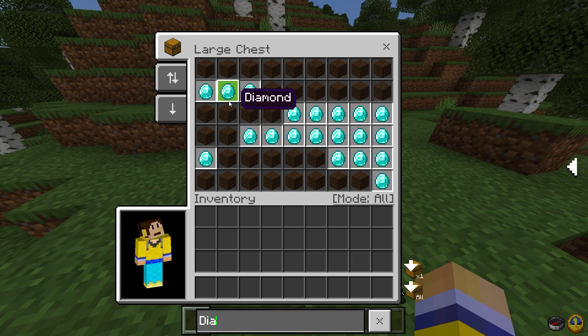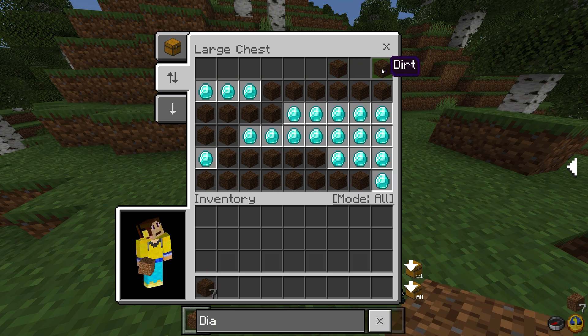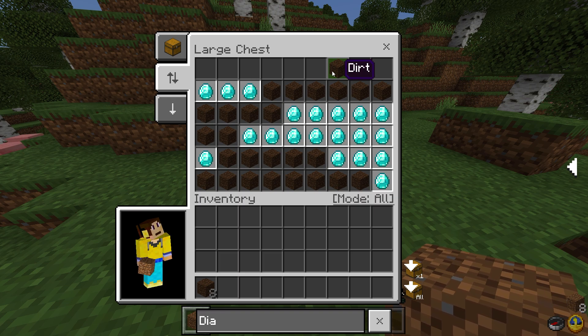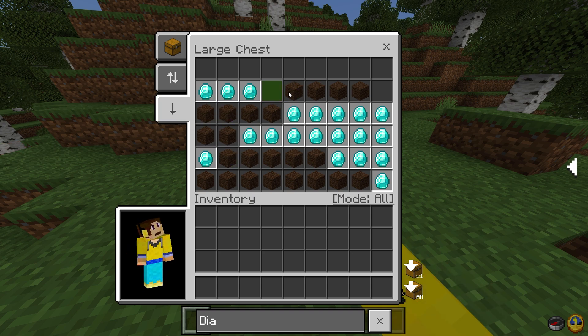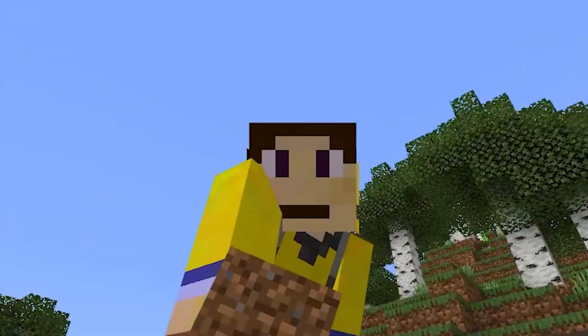Over here we also have Quick Move mode and Drop mode. If you click Quick Move mode, items quickly transfer into your inventory with just a left click — no other input needed. You can also transfer items back quickly, or click Drop mode to simply throw items out of the inventory. It's a very useful feature.